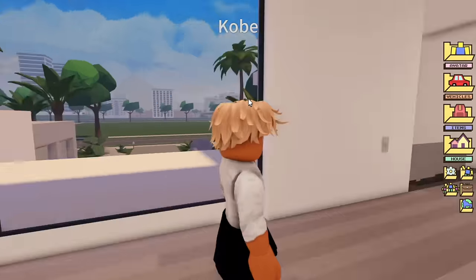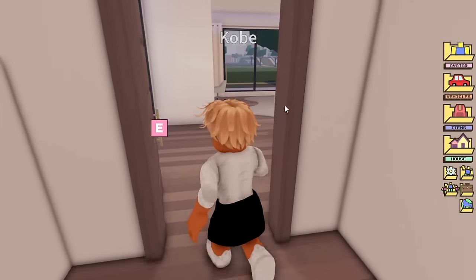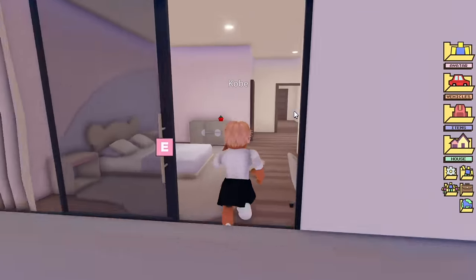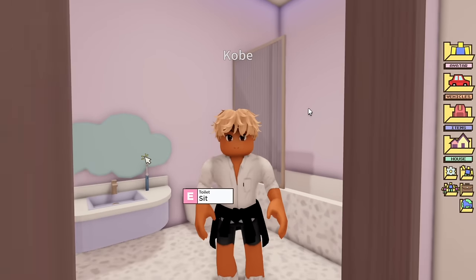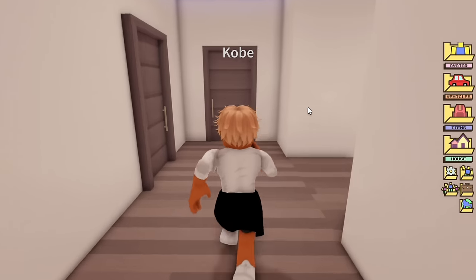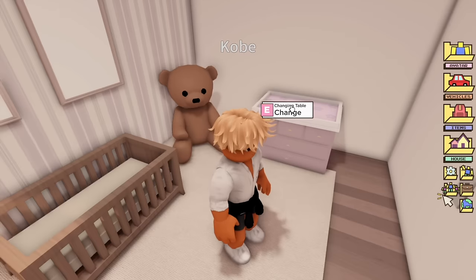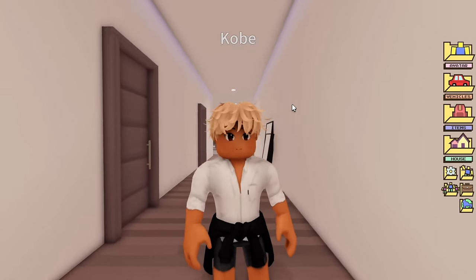Going upstairs, I'm going to save the best for last because it's something we have never had before in Berry Avenue. Starting with this kids' room — it's so cute, and they have a balcony! They also have their own little kid-themed bathroom, all in purple. Across the hall is another nursery — it's so cute, the only thing is there's no window in here, but this is another very cute nursery.